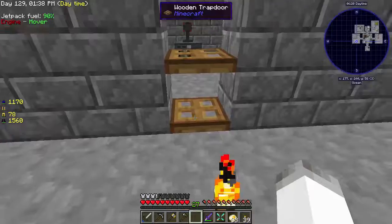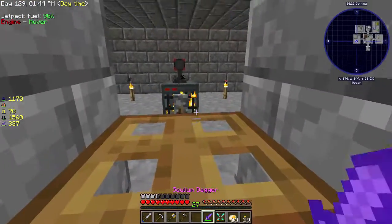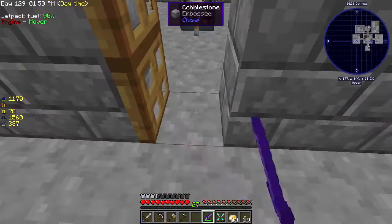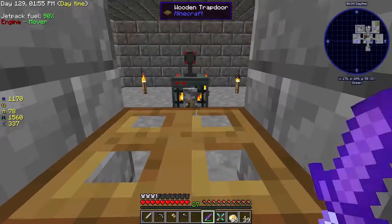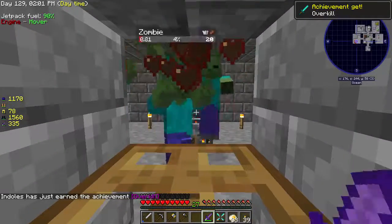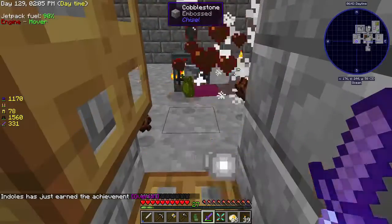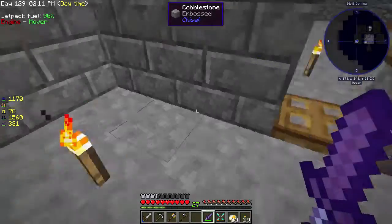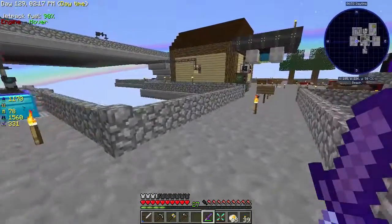This trapdoor is to prevent baby zombies from getting through, but this should allow us to fairly easily — we can open up this one. A baby zombie can't get through there just in case. We just did 8 hearts of damage, so I can just stand here and collect zombie chunks or experience chunks — which is kind of cool.